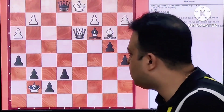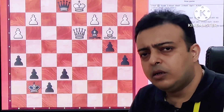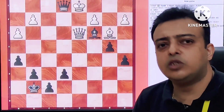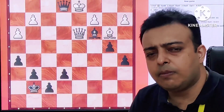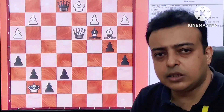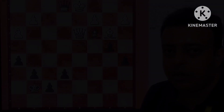Queen E1 mates. That is the reason White resigned after King F8. This position was not very simple, but compared to many opposite-coloured Bishop attacks, it was not that complicated. Do try to study this game two or three times to grasp the basic concepts. I hope you found this lesson useful and instructive. Do let me know in the comments below. Thanks for your time.